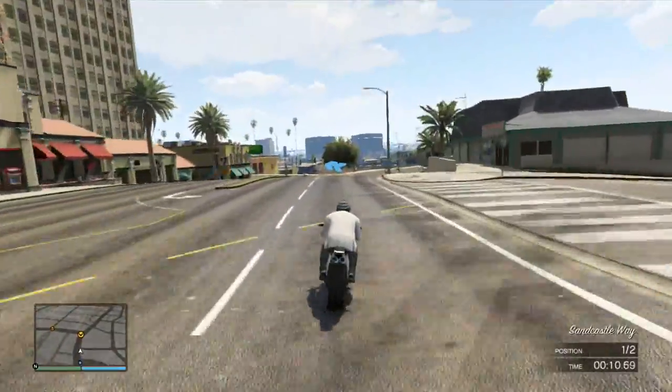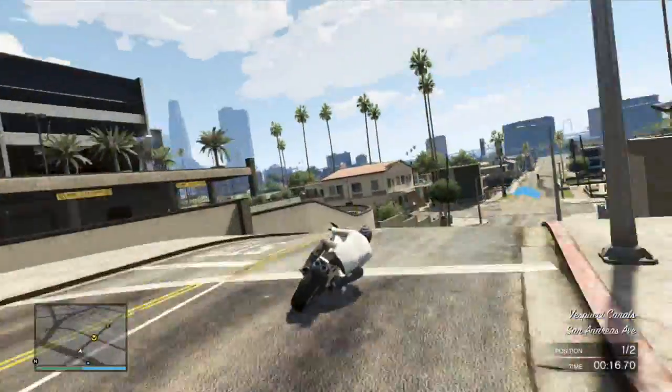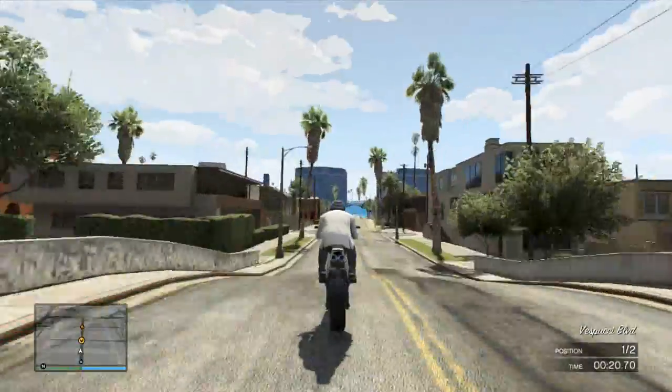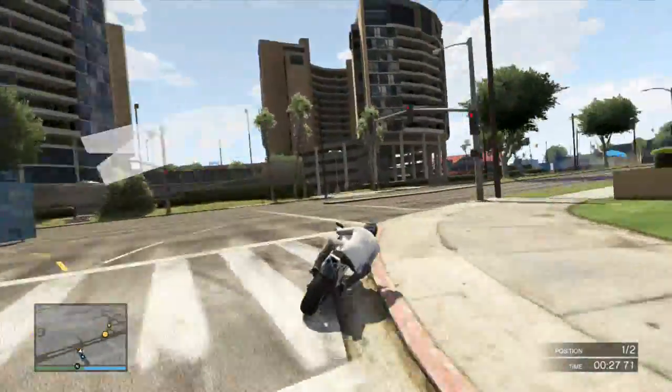This is the first one — there are six altogether. This is called Beachside Race, which is a motorbike race. I picked the Akuma. With the verified races, when they don't have loads of jumps and man-made things like ramps, barriers, and blockades...